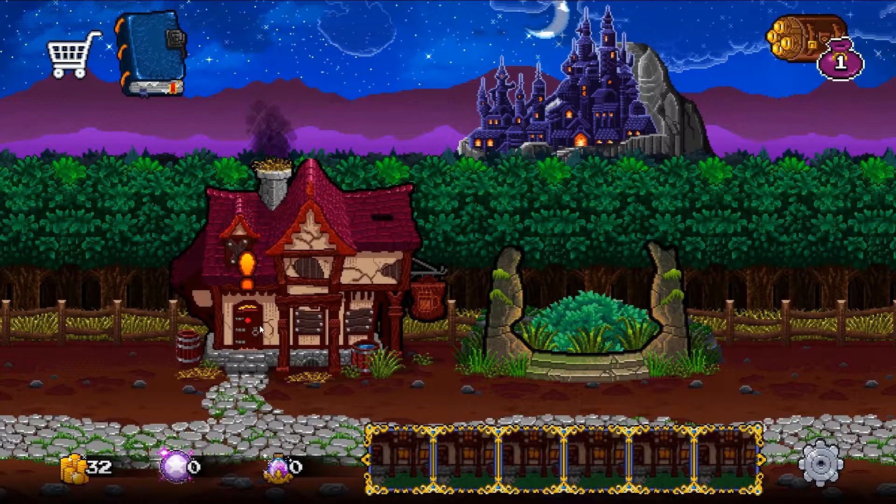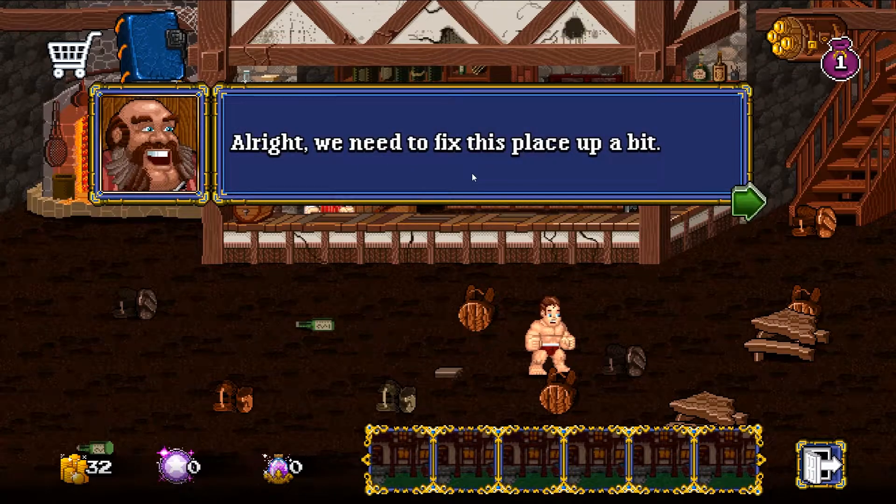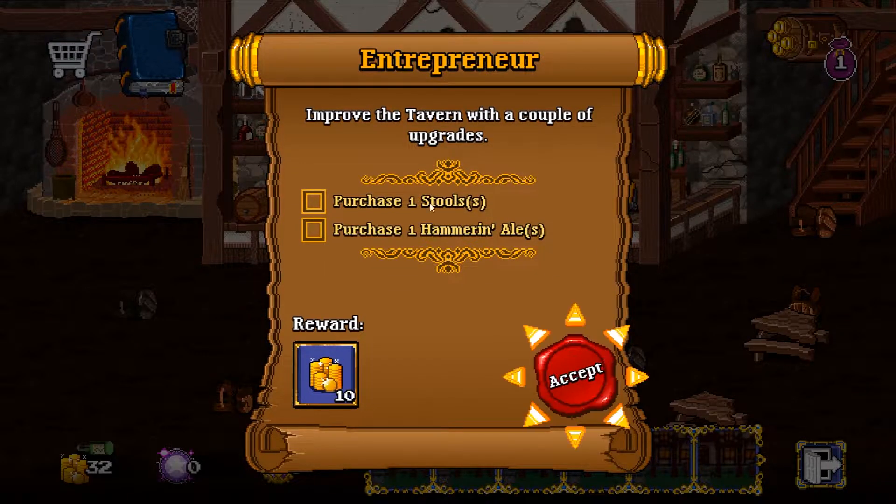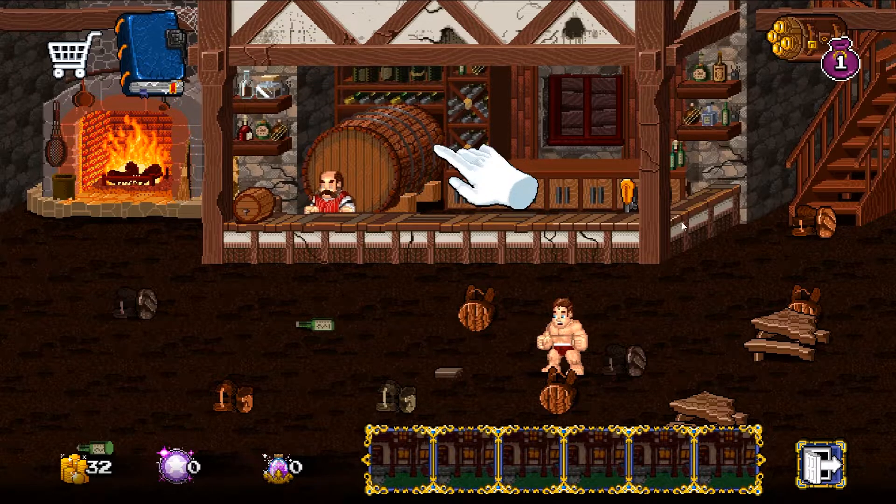We've just got a wooden sword now so we should be a little more powerful. Let's talk to him again. 'We need to fix this place up a bit. We need to stock the right sodas to attract new customers and make sure they've got a place to sit.' So we're going to buy a stool and buy a Hammering Ale soda. We'll accept this quest.